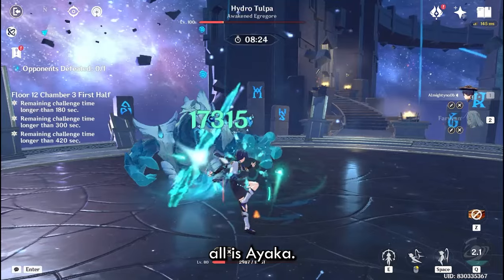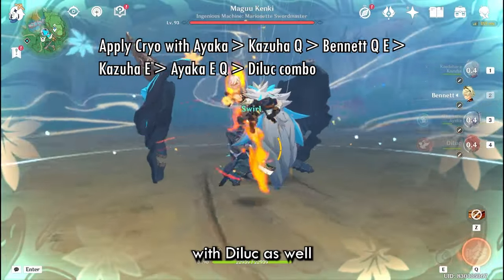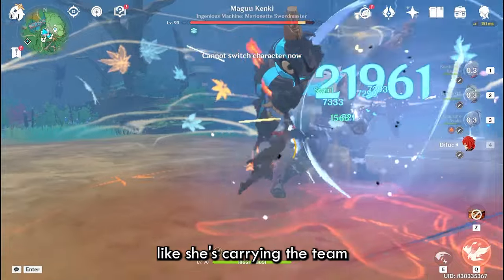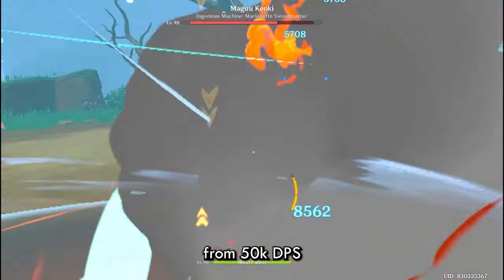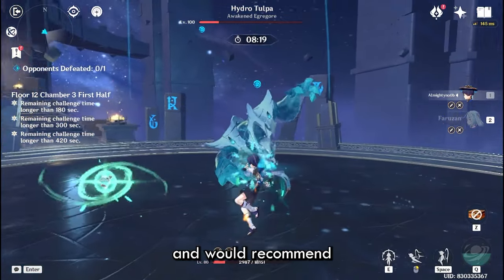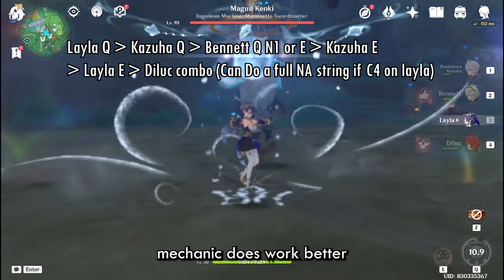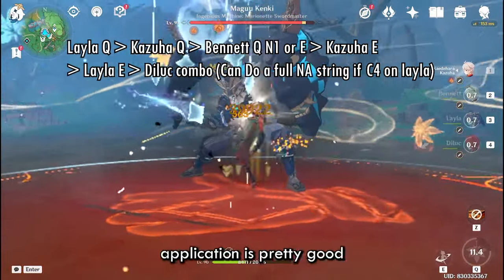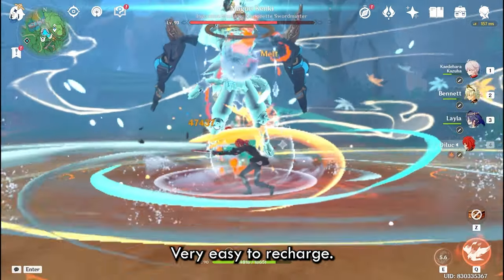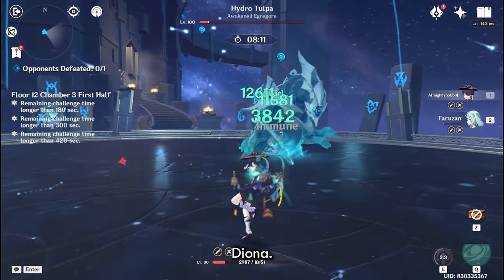Another cryo option I don't like to use is Ayaka. You can use her — her burst applies a lot of cryo fast so you can easily melt with Diluc — but she needs a lot of energy recharge to function properly in this team, and you'll feel like she's carrying the team since she alone can push your DPS from 50k to 80k. A cryo option I personally like and would recommend is Layla. She is surprisingly good — her star mechanic works better because Diluc's skill has three uses, her cryo application is pretty good, with C4 she gives a meaningful buff, her burst costs only 40 energy, and she provides a very good shield for Diluc.